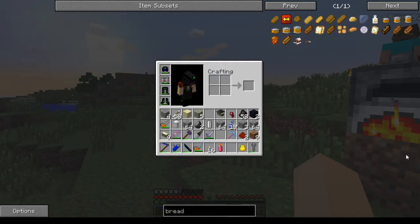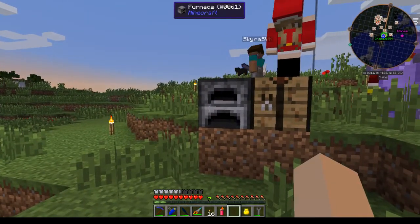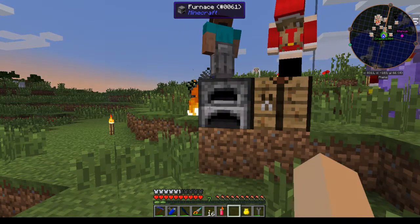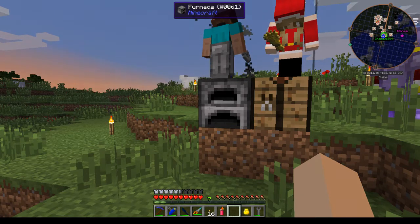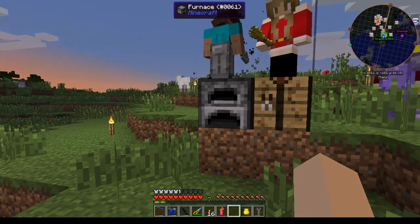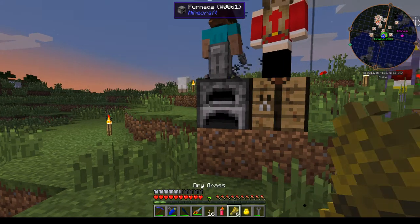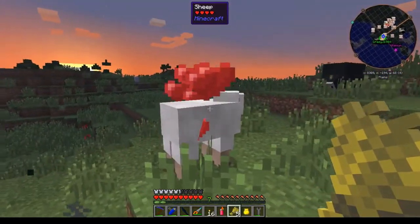Added some new world gen — that's the oil we're going to check out at the end of the video. Also added grass and dry grass items, dropped by swords, knives, and scythes when harvesting vanilla grass and ferns. Dead bushes will drop sticks with those tools.